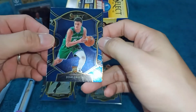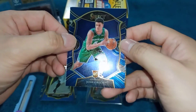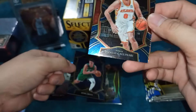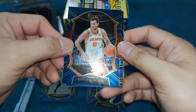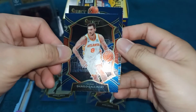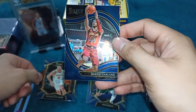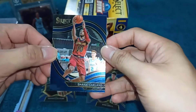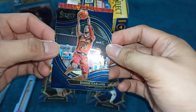Sa ating second pack, ang ating first player — naka rookie card na tayo mga kalodi! Josh Green ng Dallas Mavericks. Then ang second card, Danilo Gallinari ng Atlanta Hawks. Next card, si Darius Garland ng Cavaliers — Courtside siya. Correct me if I'm wrong mga kalodi. Ganda ng color, maganda yung nasa likod niya.